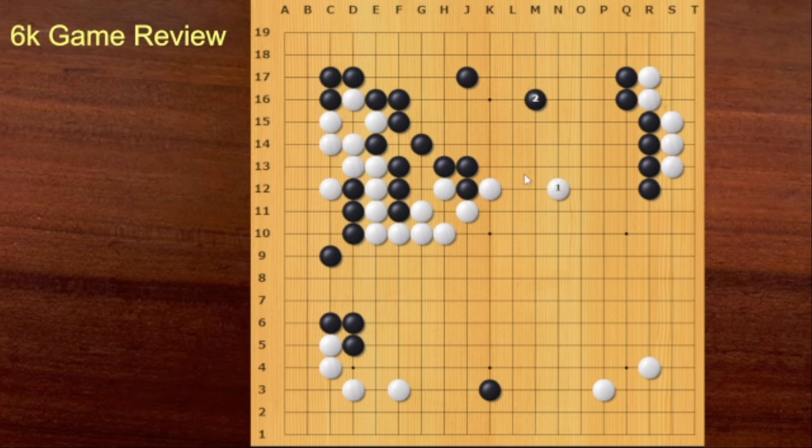So I can play something like this — this would have been good enough. But this attachment was also very good. But this Hane was a bit dangerous, because Black can cut from this side. Then this wall is very strong. So White cannot live on this side. So that's why White should be careful. This was a bit dangerous. White could have played here — this is Sente. Black should answer like this. Otherwise, White can play Hane. Then White can make a living shape.